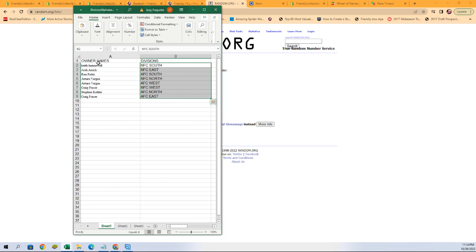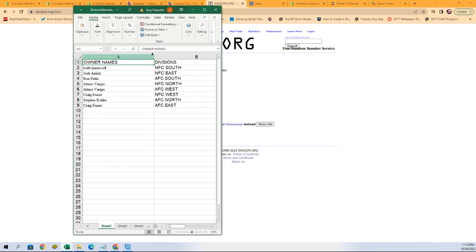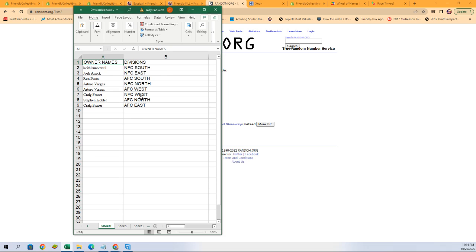There it is — there is our lineup right there. Keith H with NFC South, Josh A with NFC East, Ron P AFC South, Arturo V NFC North as well as AFC West, Craig F NFC West, Stephen K AFC North, and Craig F AFC East.